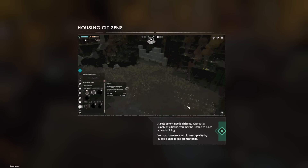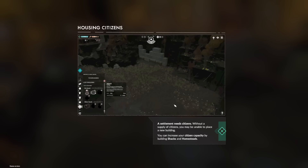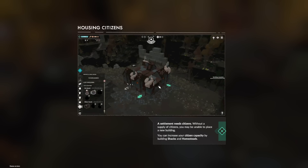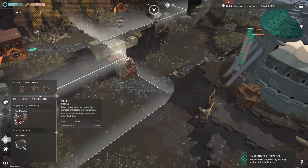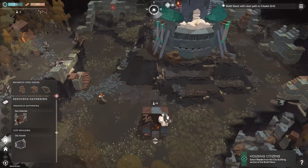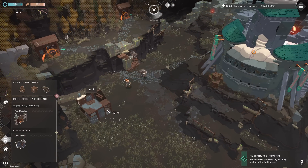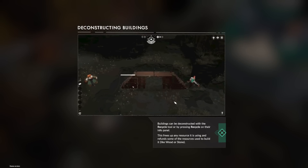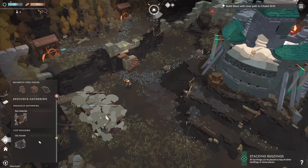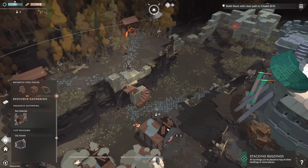Settlement needs citizens. Without a supply of citizens, you may be unable to place a new building. You can increase the capacity by building shacks and homesteads. Buildings can be deconstructed the same way - it frees up any resource it is using and refunds some of the resources used to build it. A shack with a clear path to the citadel.